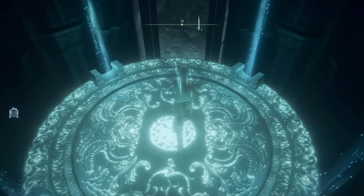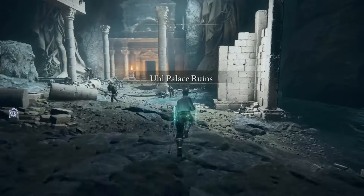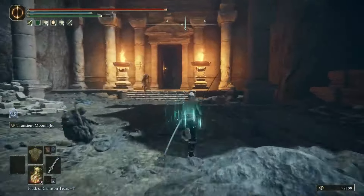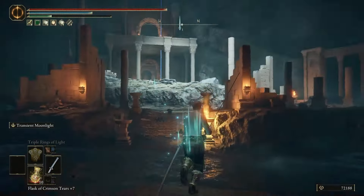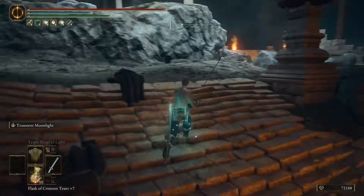Go ahead and take this lift down to the lower side and keep on progressing. You're going to go through the main doors of this building. You can just run past all these enemies or you can fight them — they are kind of annoying and there's a lot of them, so fight them if you want. But we're heading to that major building over here.